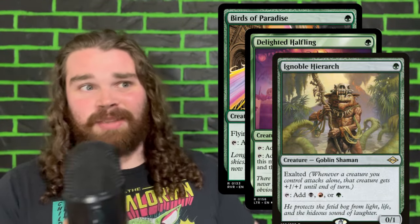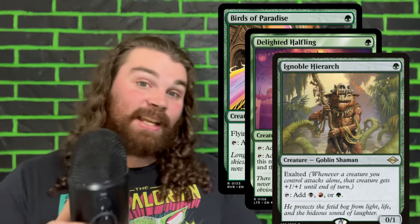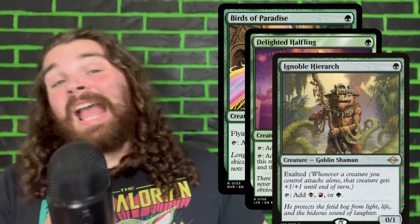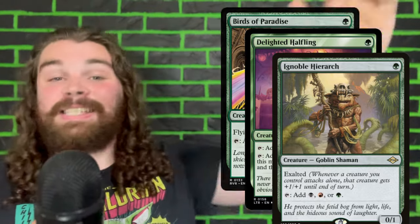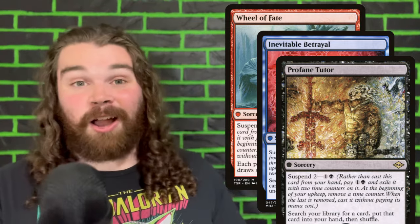The next cards we're adding are Birds of Paradise, Delighted Halfling, and Ignoble Hierarch. There's a reason these weren't previously in the deck — you're probably looking at these like, yeah those are staples, why weren't those in there? The reason is I thought the more one-drops we had, the less likely we are to cascade into those tutors in the one spot, which is very true. We're less likely to cascade into something like Vampiric Tutor and might just get a Delighted Halfling. But I've decided that's worth it because we also get the ability to more efficiently cascade into our zero-CMC stuff — like Wheel of Fate, our tutor, and our Bribery effect. We're not only getting a more efficient way to cascade into our zero drops, we're also getting a more efficient starting hand by playing a mana dork turn one.